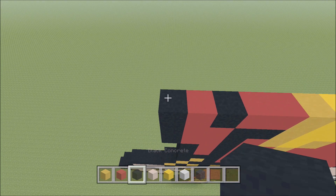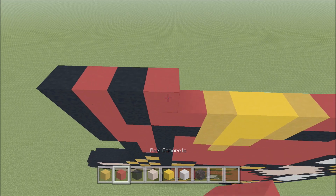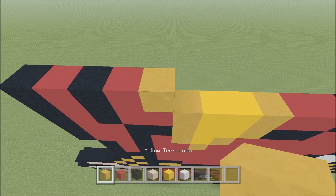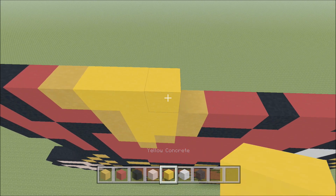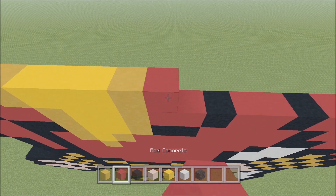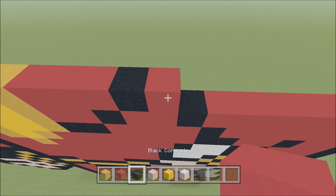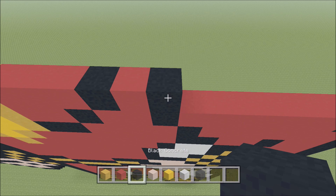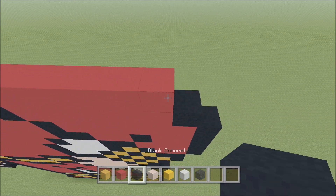Above that Black, build up with a Black. To the right add a Red, Black, Red, Yellow, three Yellow Concrete, a Yellow, three Red, a Black, Red, Black, six Red, and a Black.